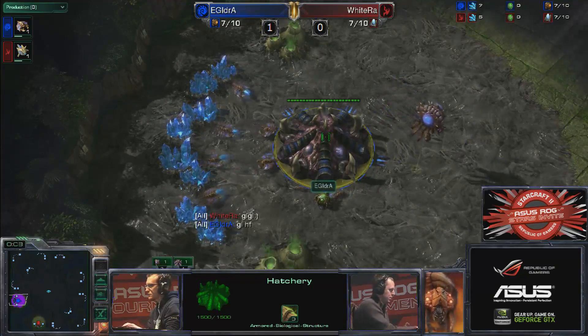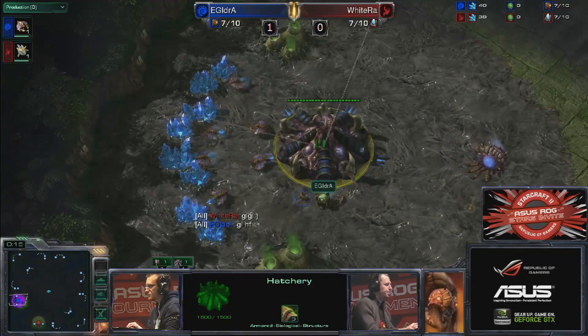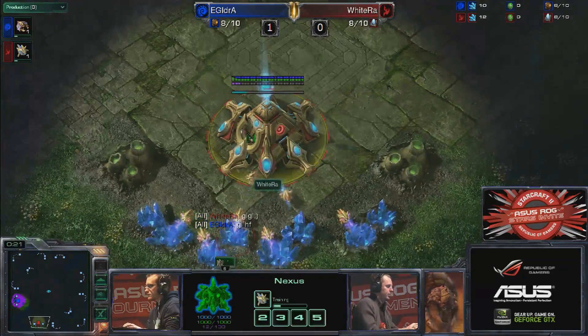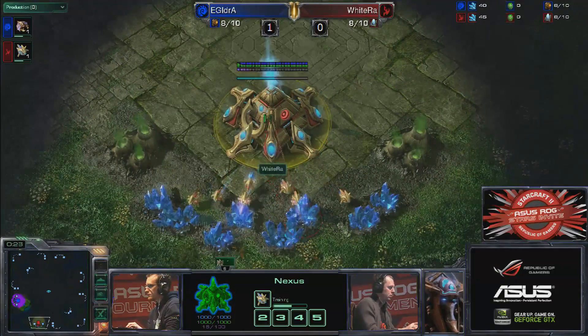Here we go. Shatter Temple is the place to be in close air positions. We've got Evil Geniuses' Idra in the blue trunks playing Zerg to the west, versus his opponent Then Esports' Whiteral, in the red trunks playing Protoss to the south.